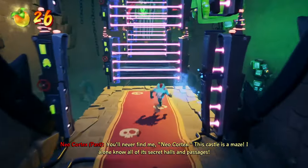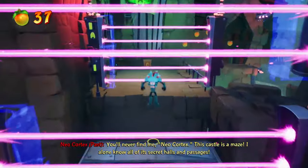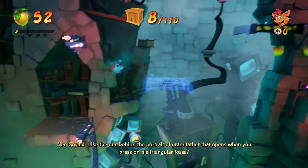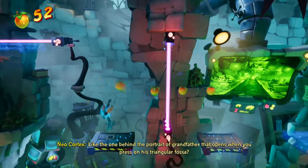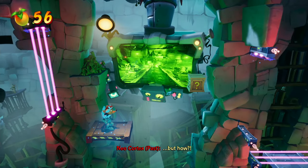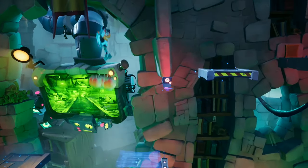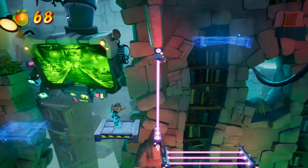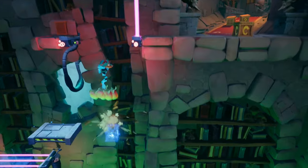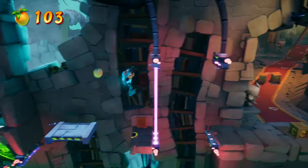I've been taking you through all of the gems, which include all of the crates, most of the wumpa fruit, the hidden gems, and an edited down run to make sure we're not dying and getting as few deaths as possible. This is the level Cortex Castle, which is the final level before the boss battle. I decided the boss battle is simple enough that I don't believe anyone needs a video, and the timeline levels are pretty easy as well, so I'll be skipping a couple of those in the series just to slim down on time, as I am trying to rush towards covering some new games that are coming up as well as the release of the Xbox Series X.